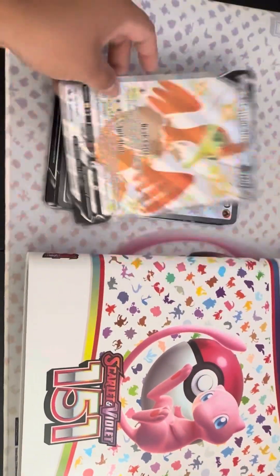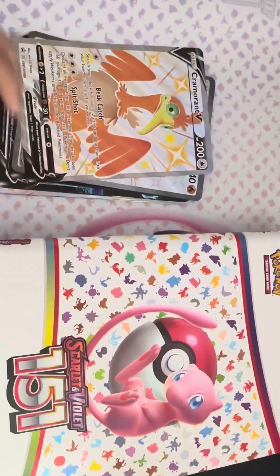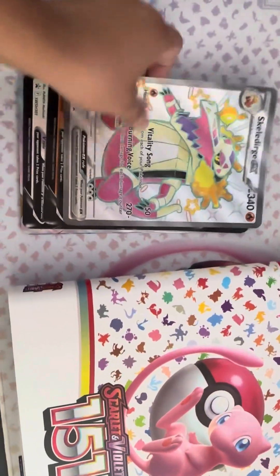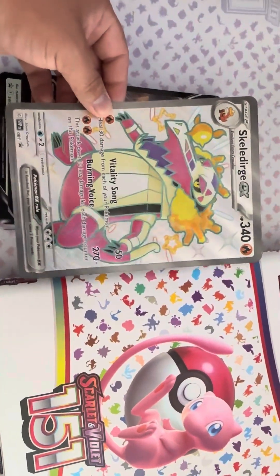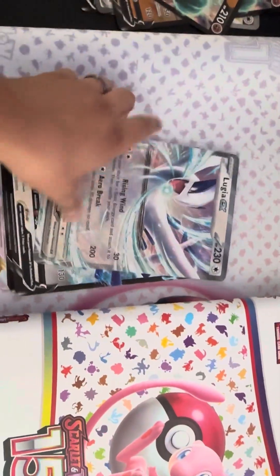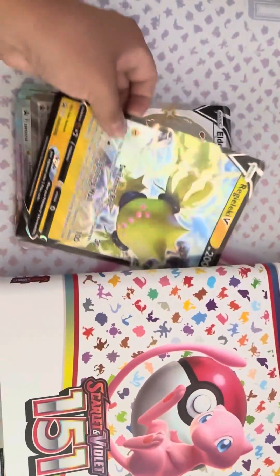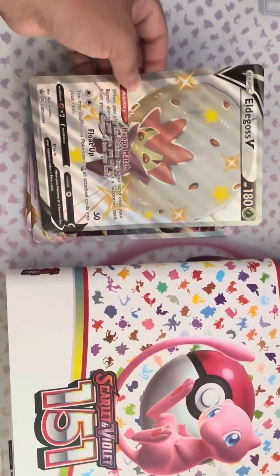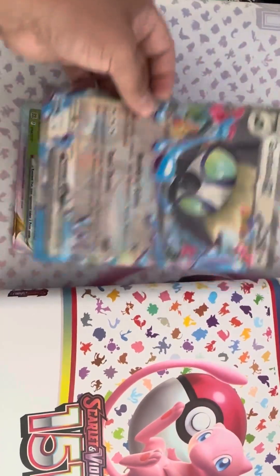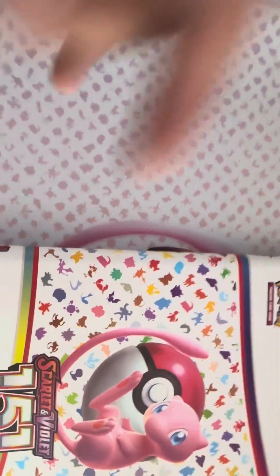We're gonna start off with the Jumbo cards and get into some other cards and my grader cards, then go to the big binder. We got Cramert V Shiny — pretty sick. We got the Skelliger EX Shiny, also pretty sick. We got a couple of the Carios, the Lugia EX, and then the Full Art Lugia V. Then we got a Regigeki V, Eligas V Shiny, Dialga V Star, Graphia EX, and two Shaman V Stars. Let me know your favorite Jumbo card in the comments below.